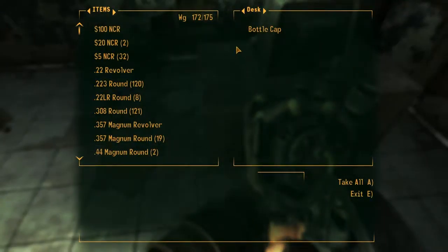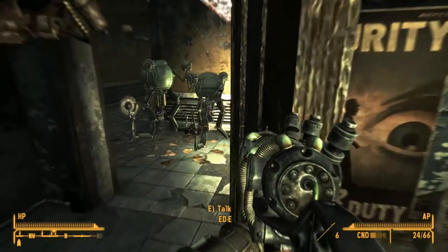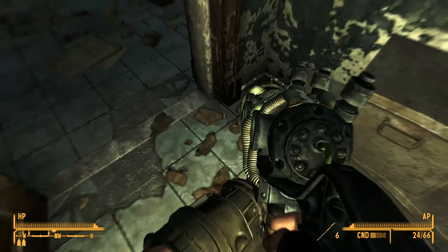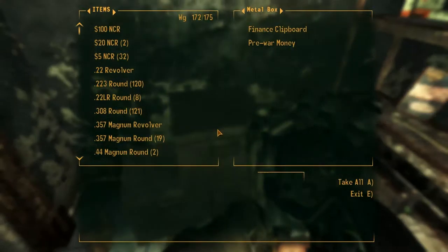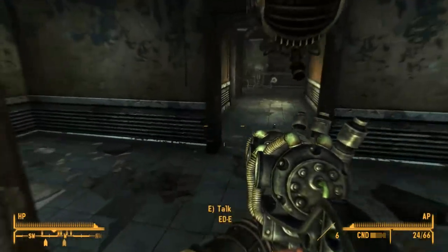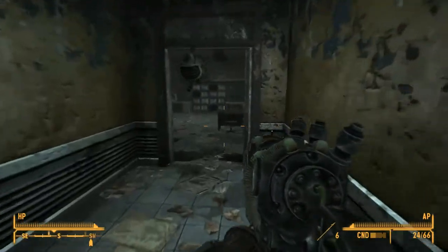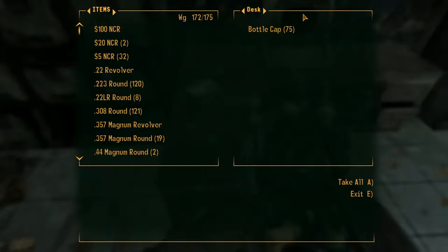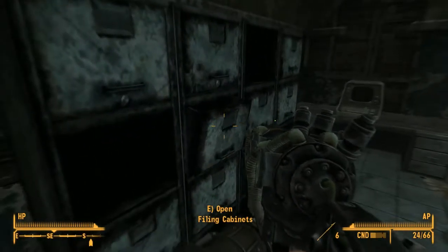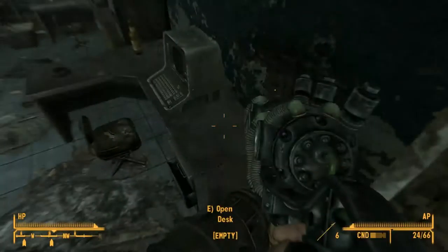Empty desk, not-empty desk — a single piece of money, and six pieces of money — seven overall. God, there's so much loot, I love this. A stimpak — that's really good! Who put cigarettes in the filing cabinet? There's a lot of desks here.